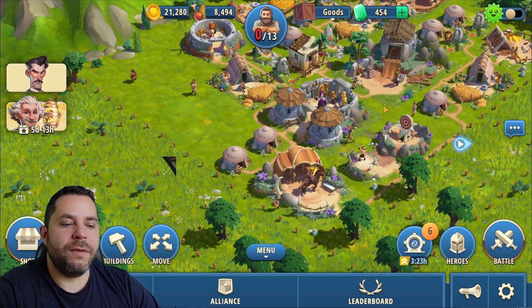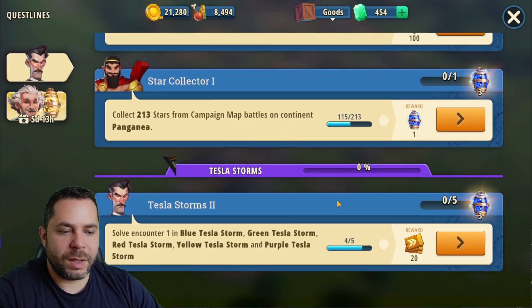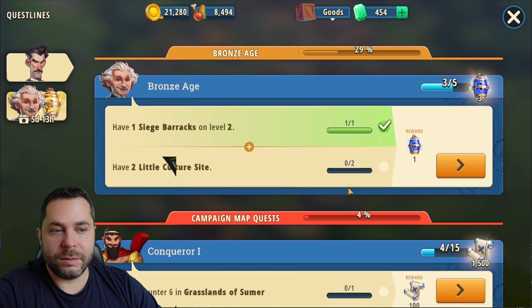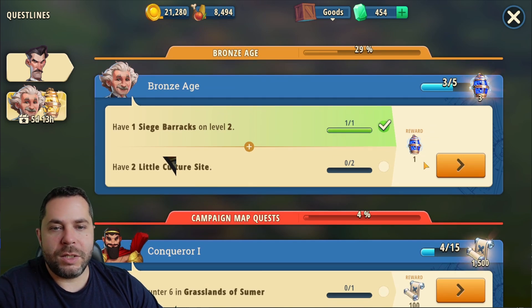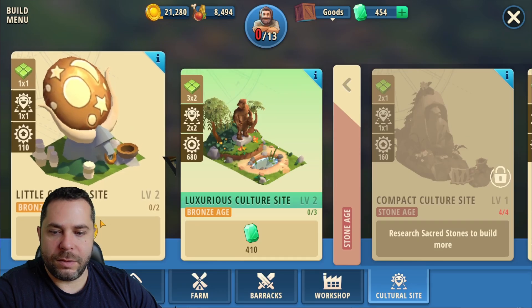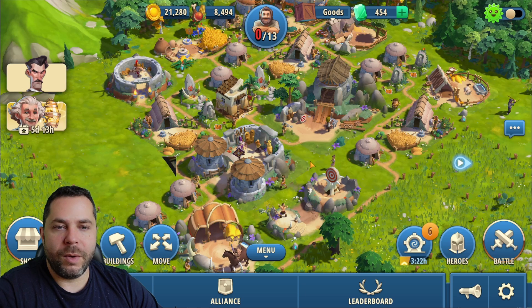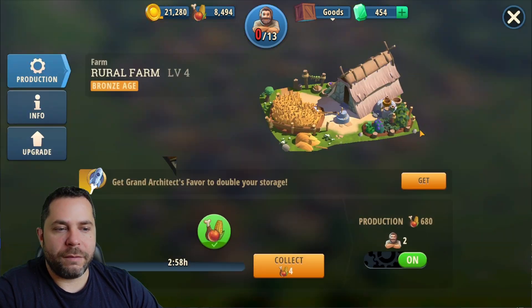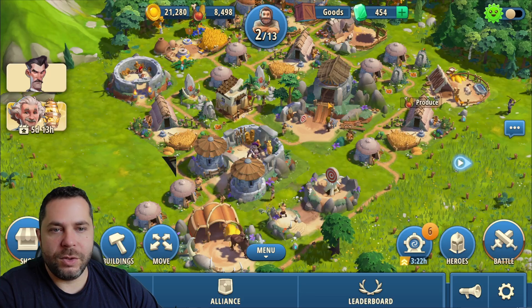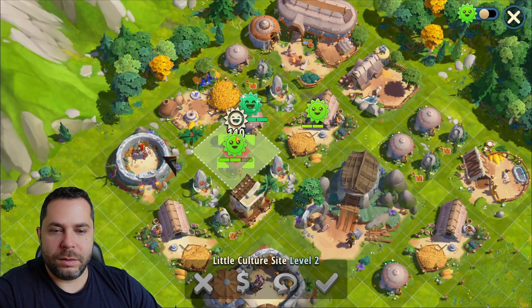How to get even more resources — you can go and do some quests. Sometimes the quests are going to give some resources, sometimes they're not, but I strongly suggest you go and do all of your quests. For example, when I try to do this one I find I have no available workers, so I have to stop this farm to have two workers available so I'm able to build these two small structures.